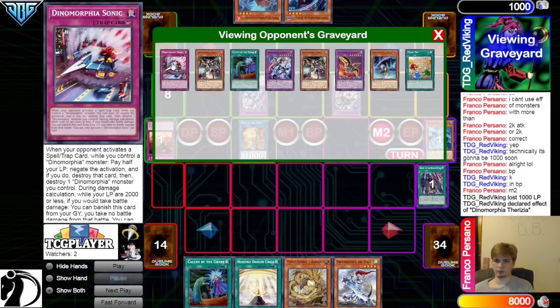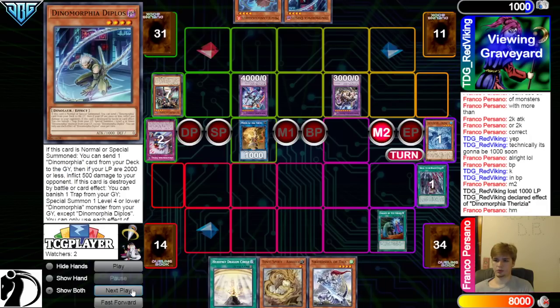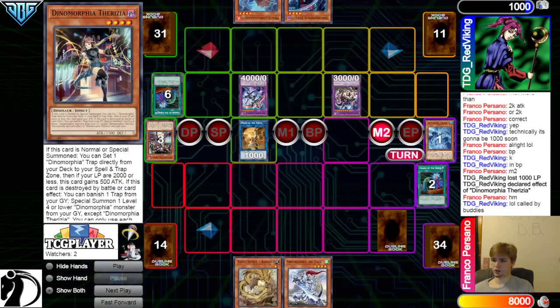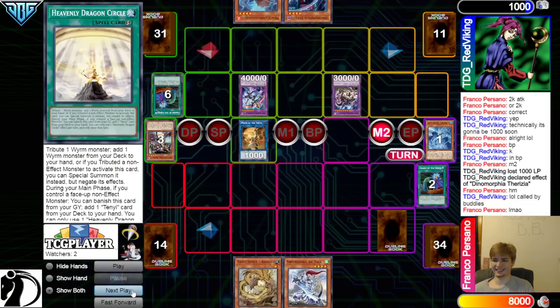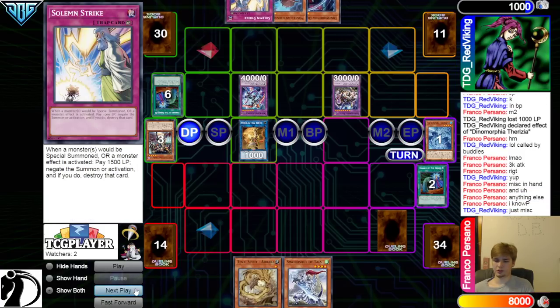They're going to activate the effects, so Banish, Sonic, Special Summon, Backout, Depot. And then they're going to Chain Called By to negate the Theriza. Called By, Called By Buddies. 3K Attack, Missing Hand — anything else I know? Nope.